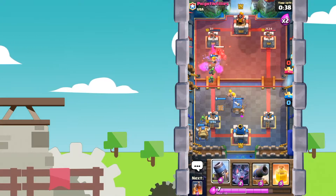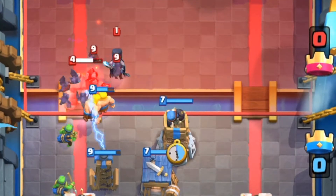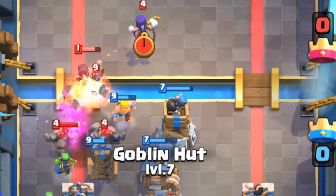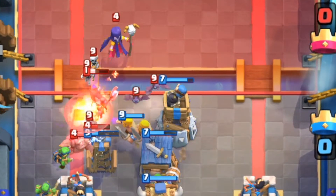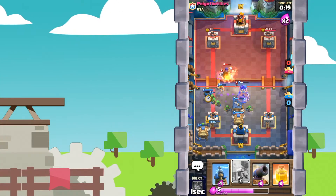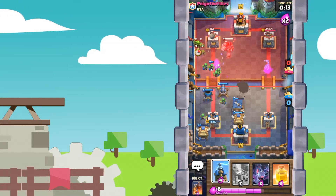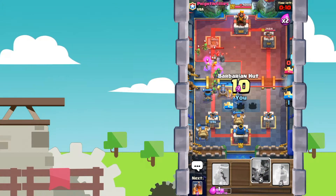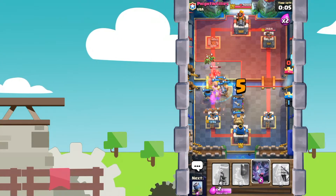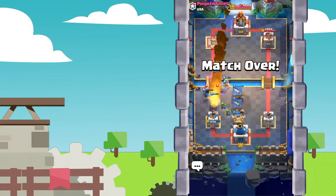We've done quite a bit of damage to his Tower. Let's get some Bats down, followed up by a Bomb Tower. This Bomb Tower should be able to do tons of work. We're taking everything out! Then we can get a Mortar down, follow it up with a Cannon, and all this Splash damage. The Mortar actually locks onto the Tower and takes it out. We're just spamming down the building. Let's plop a Heal right here, just because why not?